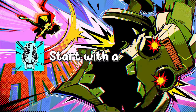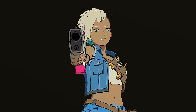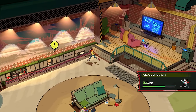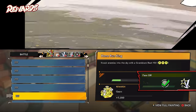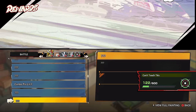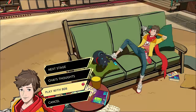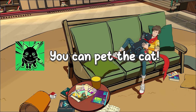Achievement unlocked: 'Start with a Bang.' We then meet the woman behind the voice, Peppermint, who'll become our useful guide and hacker on our journey. This is the hideout, where we can relax, get upgrades, chat, or look at the incredibly long list of things I need to do to finish the Hall of Fame — all for just one achievement. Before moving on, I exhausted all the dialogue, including playing with 808, which gave me another achievement.